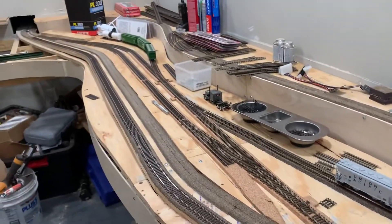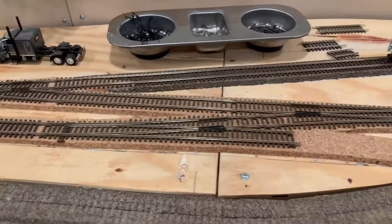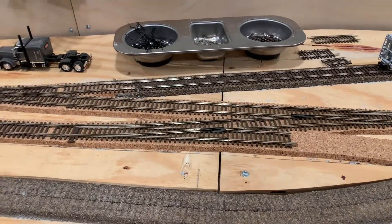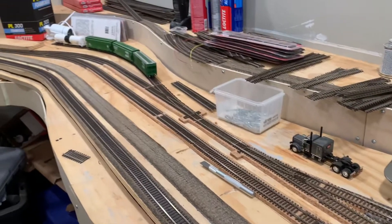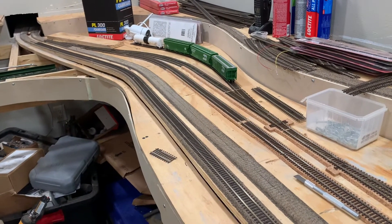Now with main one removed, we also need to remove the switch that used to be our cutback. Now that will just be a simple two-yard main and operations will have to come out onto main two, back to the crossover. Keep watching.